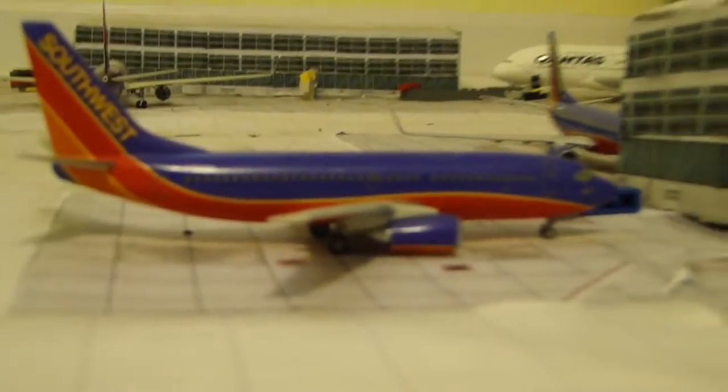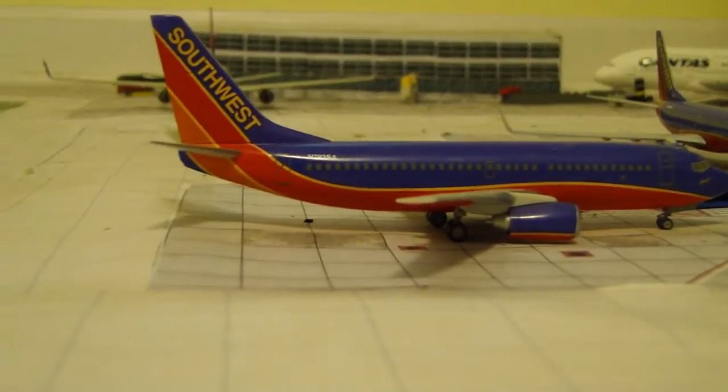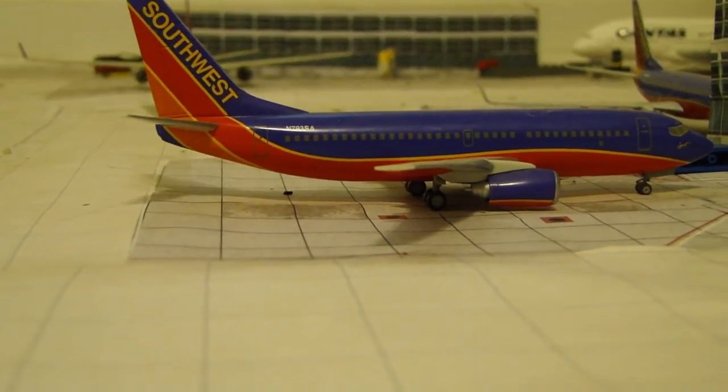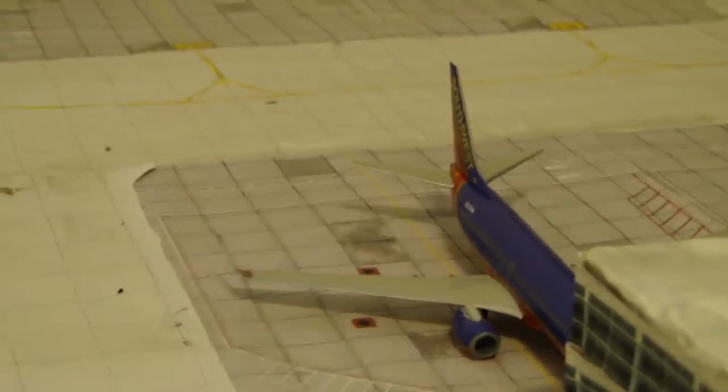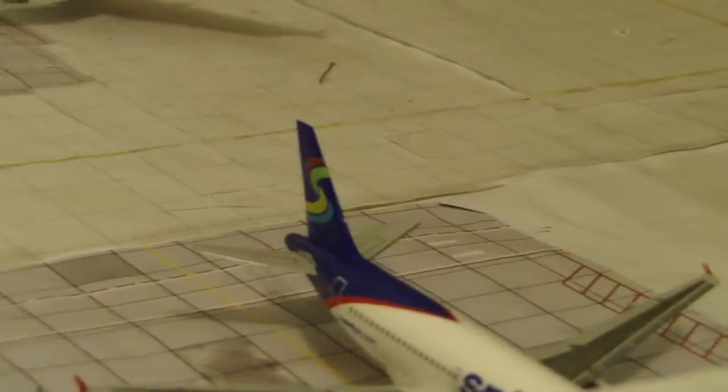On to the Southwest and Spirit terminal — I have three Southwest planes: a 737-700 without winglets which I just call a 300, heading down to Tampa; a 700 heading out to Denver; and another 700 heading out to Las Vegas. Then we have a Spirit Airbus A319 heading down to Dallas-Fort Worth, since they start service to Dallas in a couple of months.